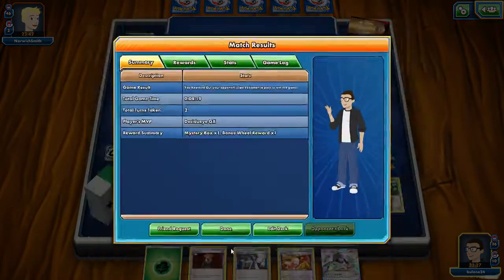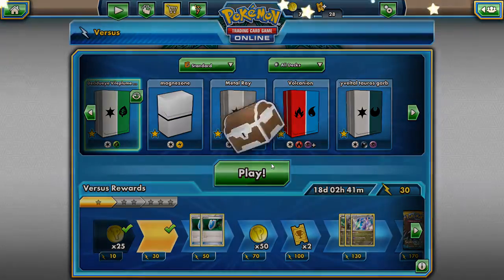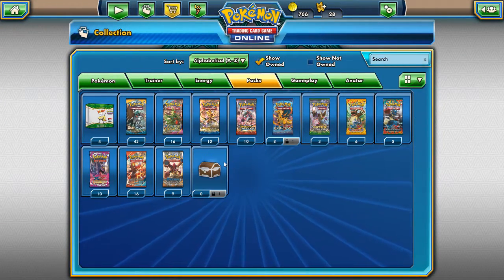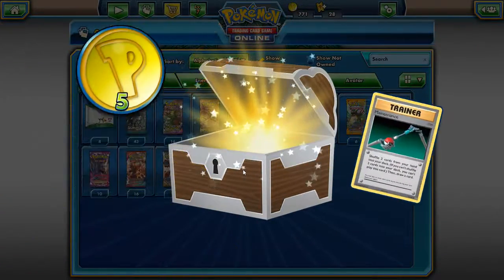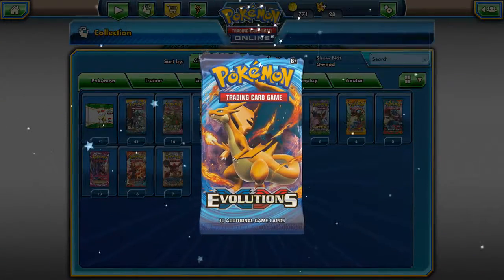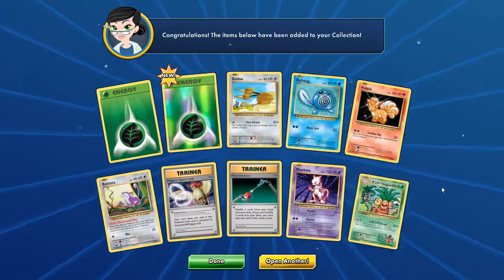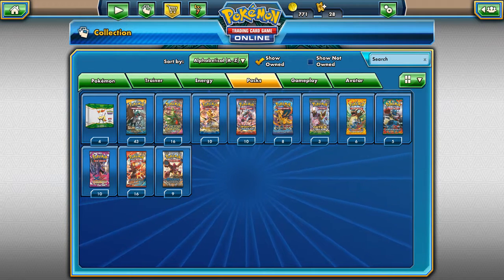Alright guys, that is the Decidueye Vileplume deck. Let me know what you think and tell me what I could do better. Let me know if the music was alright — too loud or too quiet. Remember to like and subscribe. We'll open this chest as a way of going out — we get a Maintenance and five coins. We'll also open this Fates Collide pack as a bonus — grass reverse grass, a rare, and a secret rare. Not bad! Alright guys, don't forget to comment, like, and subscribe. I'll see you next time — this is Balone24.